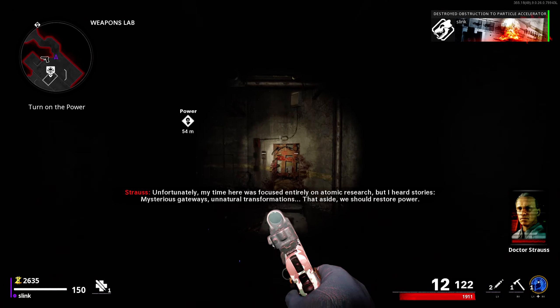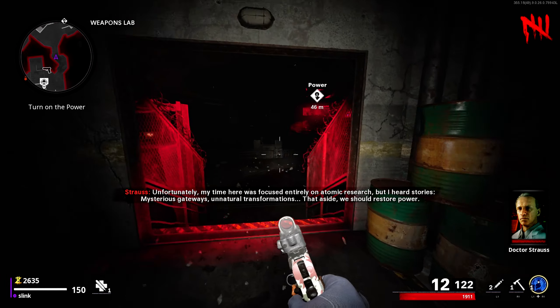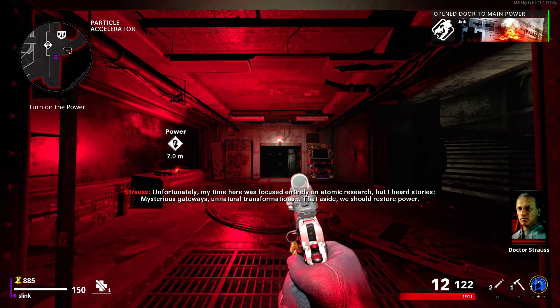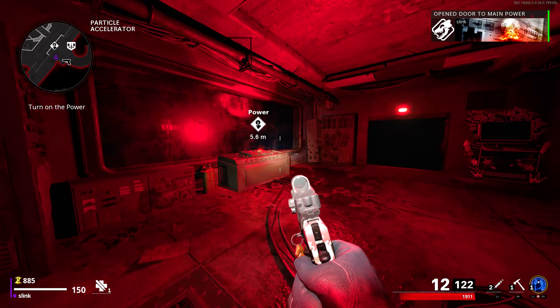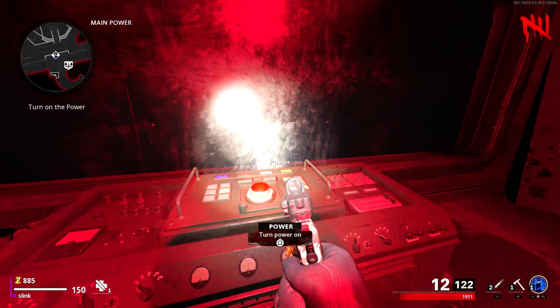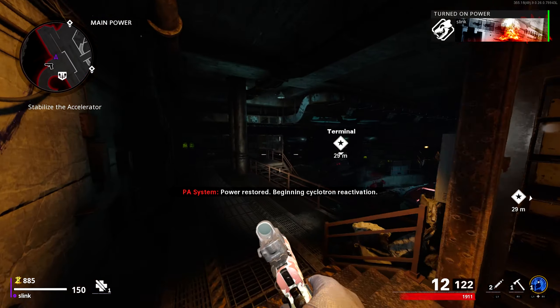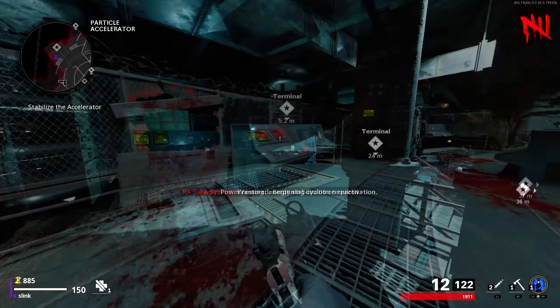That door will take you into the particle accelerator room. Head all the way out to the back, follow the power waypoint, and buy this last door. Right to your left you'll see a big flashing red button that says 'Power' — it's pretty obvious. Treyarch did a really good job of making this simple for everyone to understand.